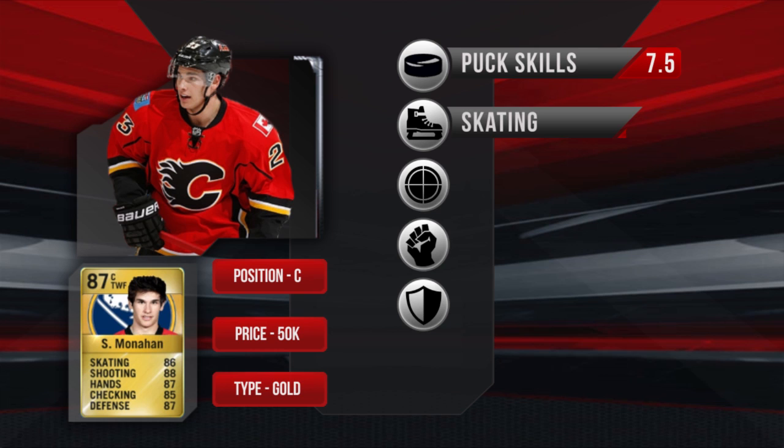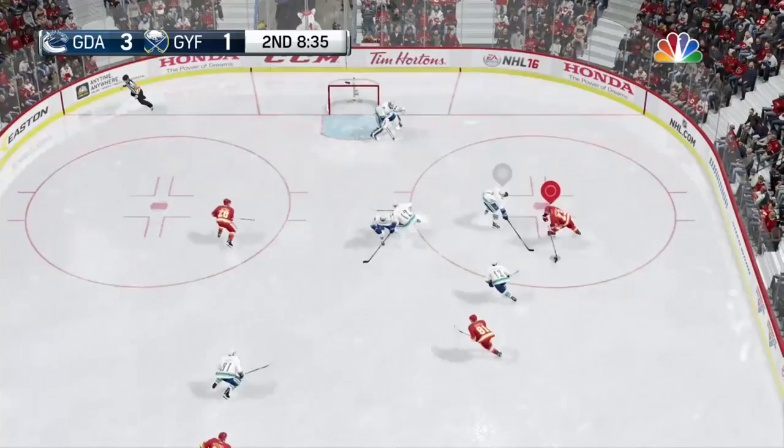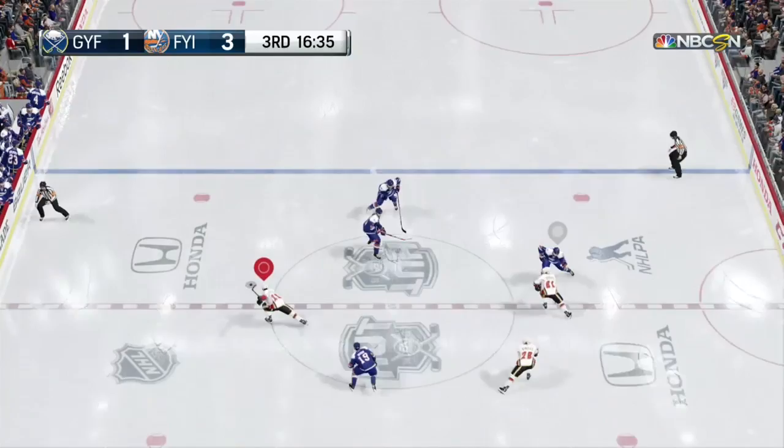Skating — he gets a 6.5. Monaghan is definitely the slowest player I've reviewed so far this year. His acceleration is very poor, and even when using the hustle button, he doesn't explode like most players. And when he does reach top speed, he still feels mediocre. The same goes for his agility, as his turns and pivots are much slower than an average player.